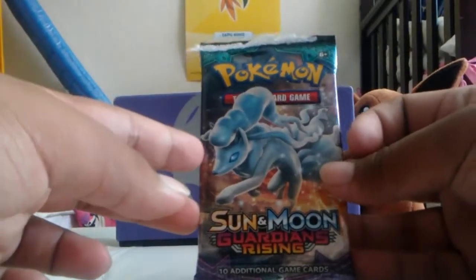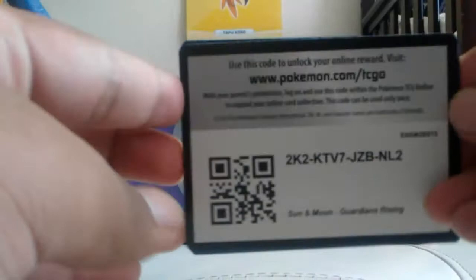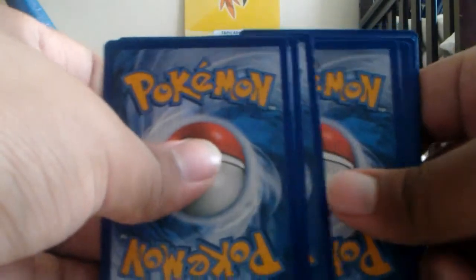And it's not Alolan Nine Tails, so let's see if we get anything good from this. I ripped it — unknowingly, I ripped it. It feels like a good pack here. Let's give away the code real quick. There's the code. Looks like a really nice code, too. Let's not get spoiled here and look at what the color is.